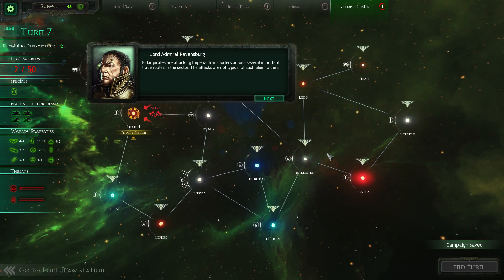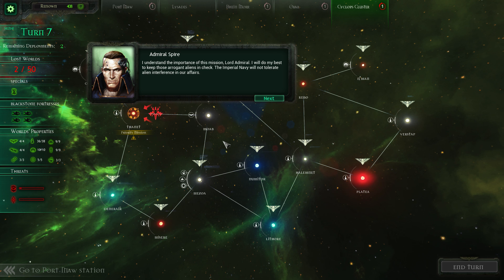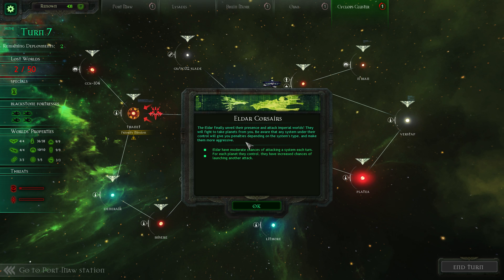Eldar pirates are attacking Imperial transporters across several important trade routes in the sector. The attacks are not typical of such alien raiders - from the style and frequency of the raids we believe that the pirates are Eldar Corsairs. Admiral Spire, I want you to take your fleet and deal with the foul Xenos. We must secure our supply lines from Eldar harassment or our ships elsewhere in the sector will suffer.